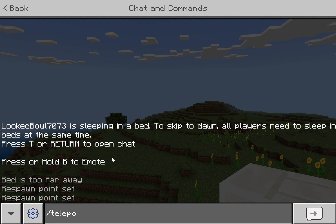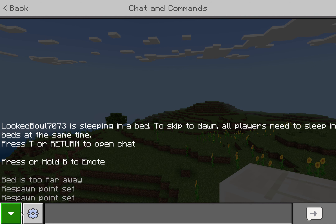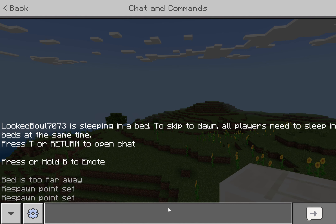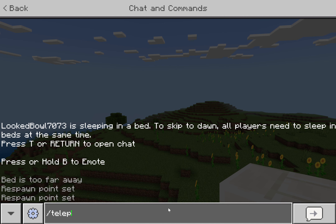Teleport to me — that's how you can see the baby creeper. When I put teleport it's not coming up with a command. You have to select the bar. No, it's not coming up with anything.